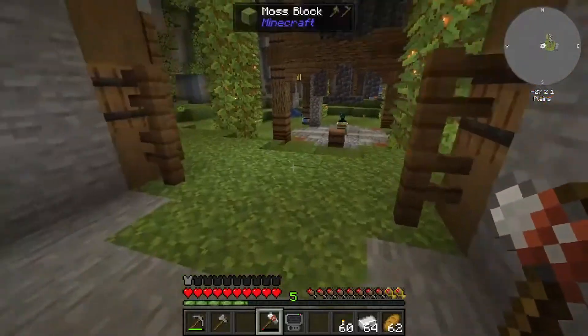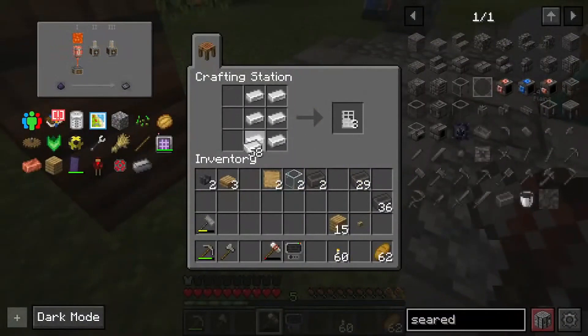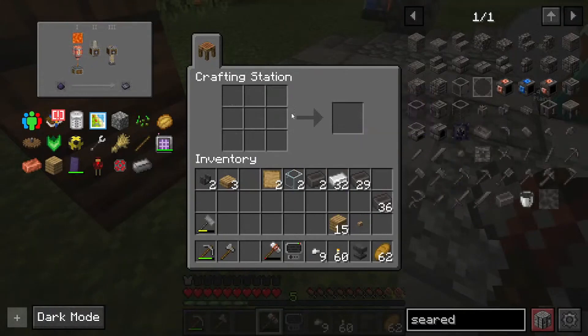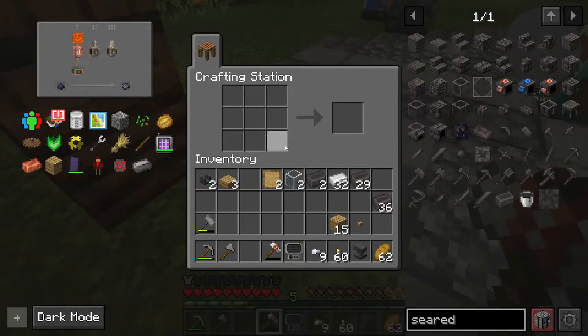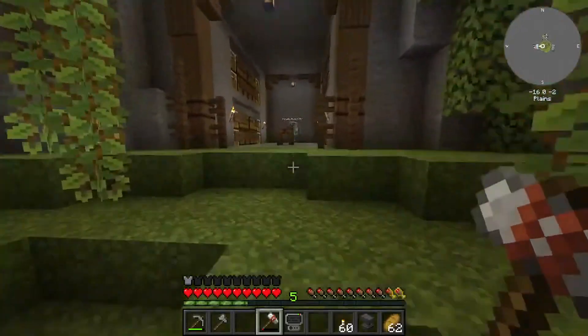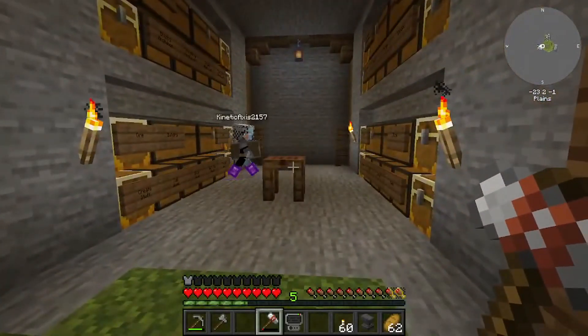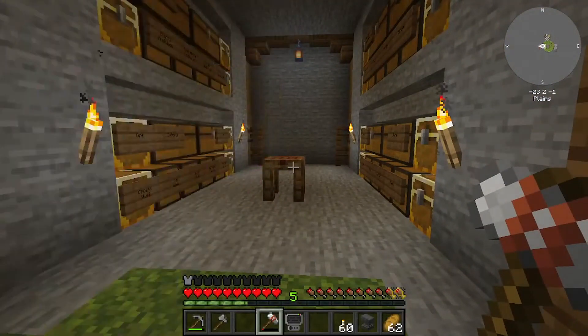It's three blocks, right? Yes. Three blocks, four ingots. Not how ridiculously expensive they are. I would say make an intersection here. It's not a bad idea. Otherwise, that way we can go different directions.